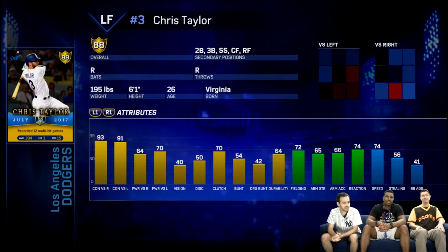The next card is left fielder Chris Taylor. This is actually a really good card. He's got 93 contact versus right and 91 contact versus lefty. Mediocre power, but as an 88 gold he can play 2nd, 3rd, shortstop, centerfield, and right field. He's a right-handed batter and right-handed thrower. This is actually a really good card — he's like a utility guy, and that contact is going to help anybody out.